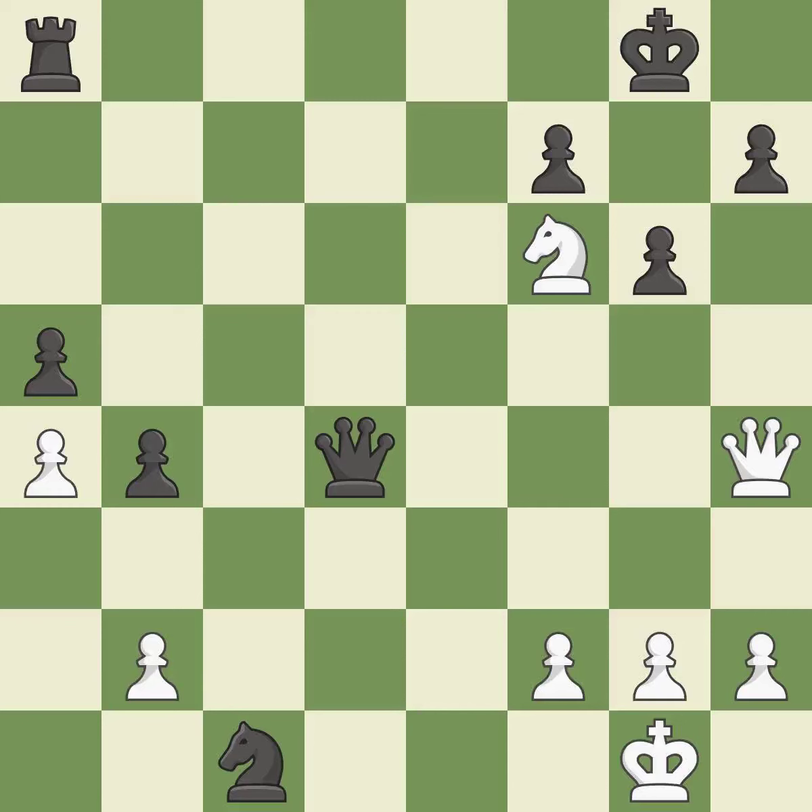Giveaway — one player was winning but then gave it away. Black got the better of white in that game. Both players had an amazing opening, and black capitalized on their chances in the middle game. This evades the check from the knight — it is best.